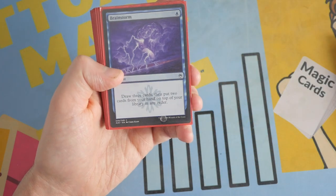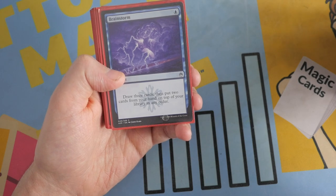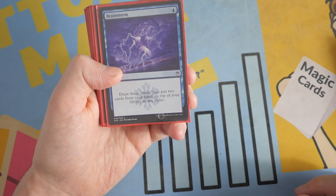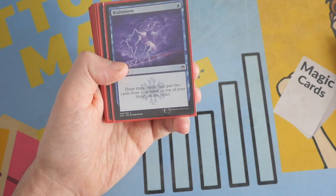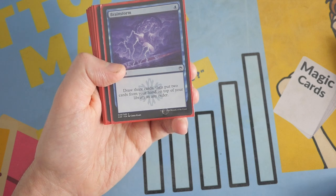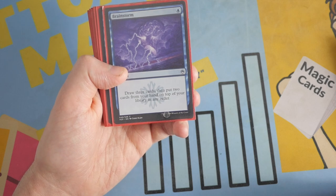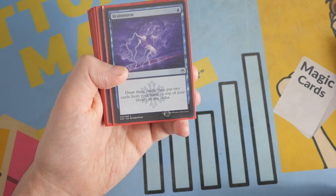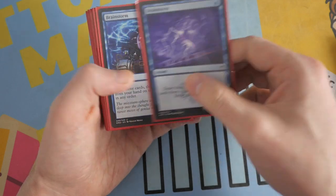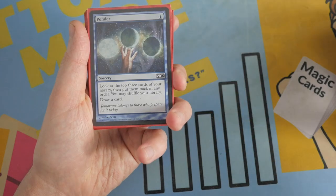Now we have Brainstorm — a perfect outlet for drawing cards, works perfectly with Jace's Erasure. You draw three cards and then put two cards from your hand on top of your library in any order. Obviously this is great for filtering out your deck and trying to find the pieces that you need. It's a very broken card — originally it came out in Ice Age. This is the Masters 25 copy. We do have a playset of Brainstorm.